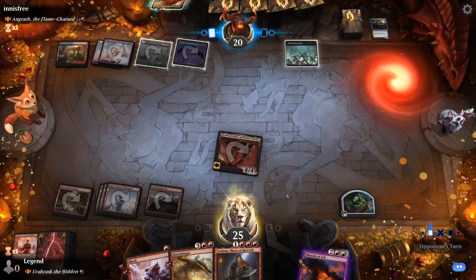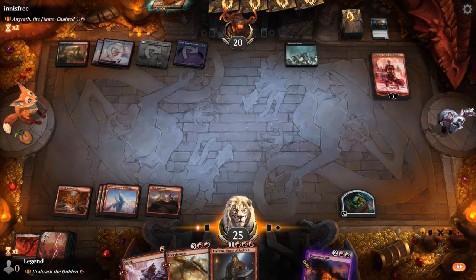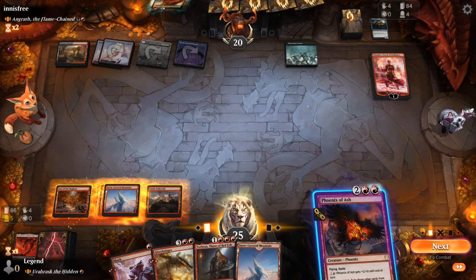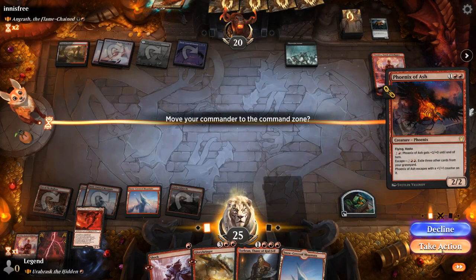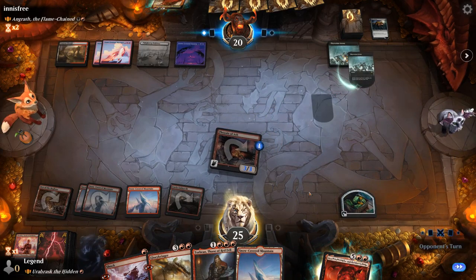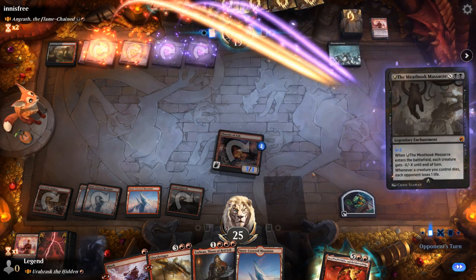Opponent's got their own Chandra — kills Orobrask. I think I still hang on to the shock. Can go for Phoenix or go with a more mana-efficient Glorybringer, keep land in hand to discard. We have options — let's go with the Phoenix. Take out Chandra and pass. If they want to minus Angrath to kill Phoenix, that's fine by me. It's going to be a Massacre for 3 instead — Phoenix down.